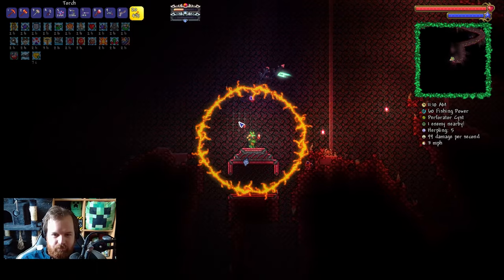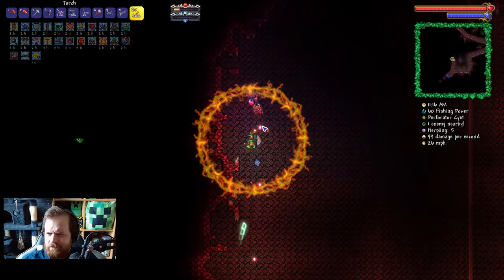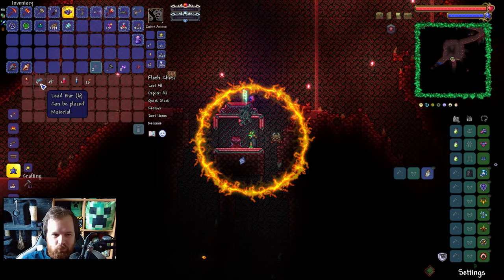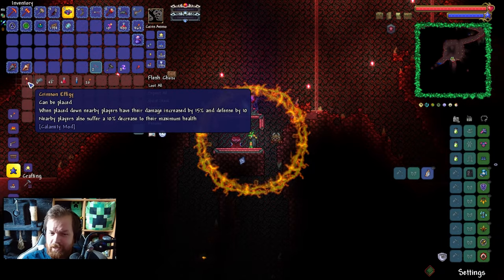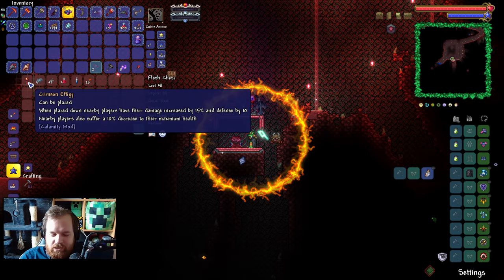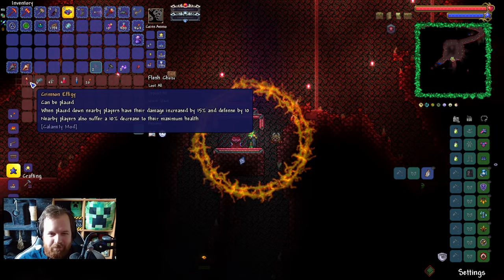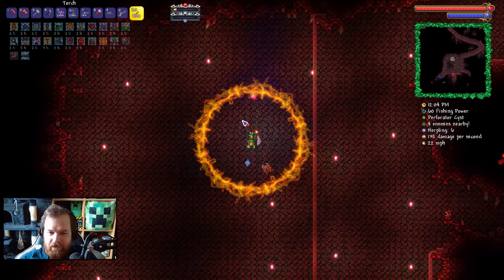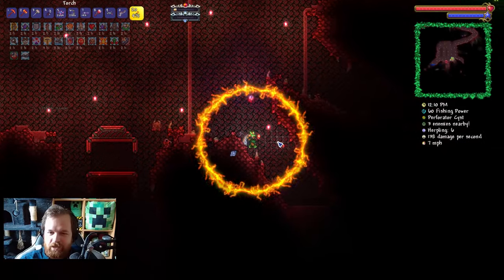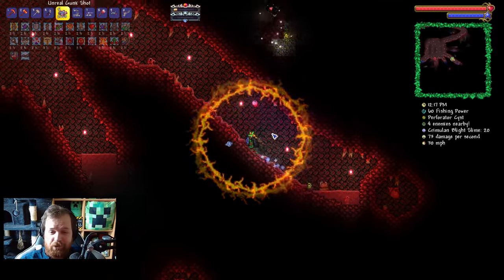What the heck is this? It's a Crimson Shrine, ladies and gentlemen — I had no idea those existed. A Crimson Effigy — when placed down, nearby players will have their damage increased by 15% and defense by 10. Nearby players also suffer a 10% decrease to their maximum health. It's very much an offensive-defensive thing, but it also harms you a little bit. I think it's really good that these buff stations in this mod do have trade-offs — you have to trade off having a buff with having a bit of a debuff, and I think that makes the balancing of this mod very, very good.